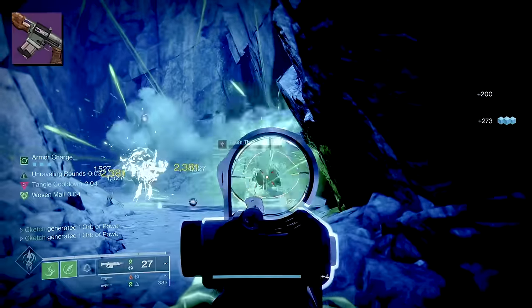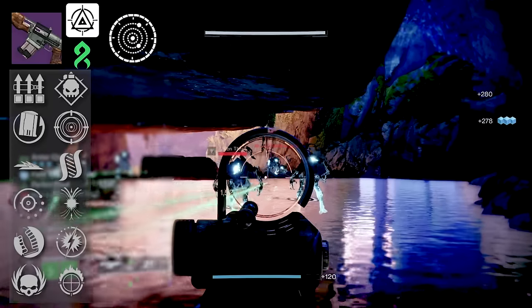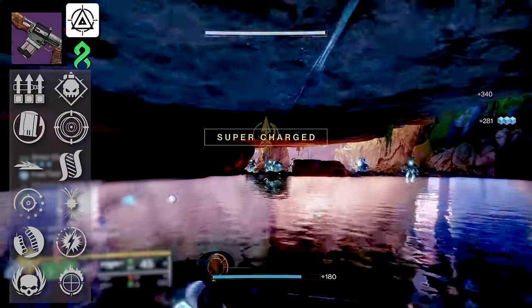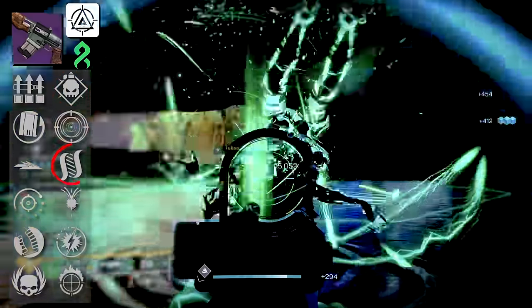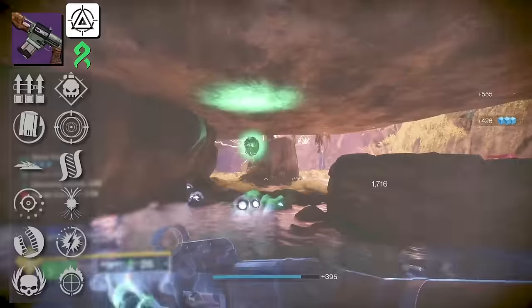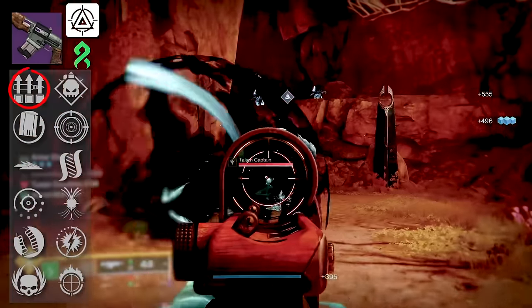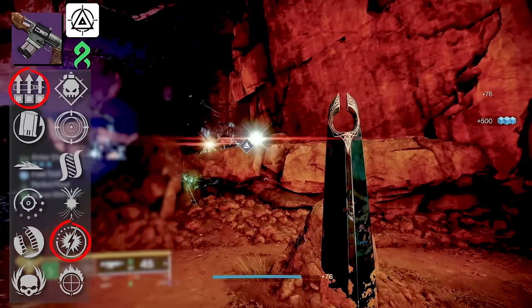Next we have Old Sterling, an Adaptive Strand Auto Rifle with the Origin Trait Field Tested — such a good Origin Trait in PvE. There's actually a lot of good things present: Frenzy, Rewind Rounds, Demolitionist, or even Hatchling. For PvP players, I'm not really crazy about it here — Surplus is present but there's really nothing in that final column outside of maybe Adagio that's going to help you out.